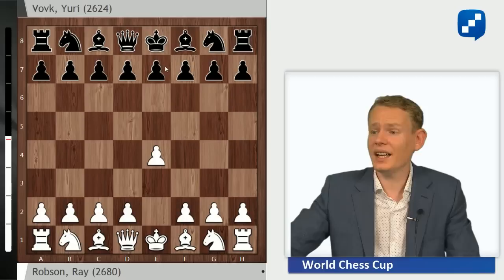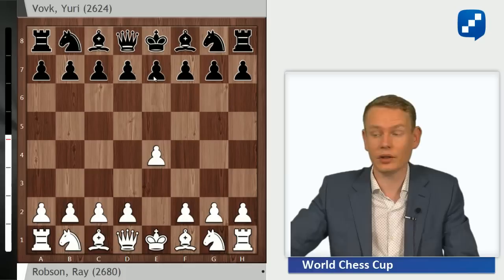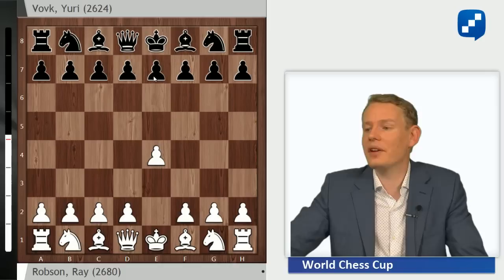The World Cup has its own rules because players know the pairings like a month in advance, so there is plenty of time to prepare and there is a lot of money to be made if you make it past a couple rounds. So guys go to quite some extent to surprise their opponents, and Vovk might have prepared this opening especially for Ray Robson.